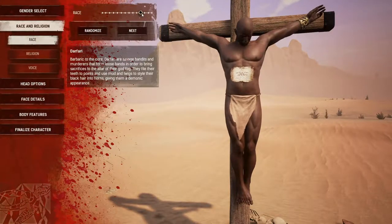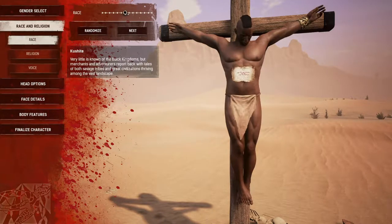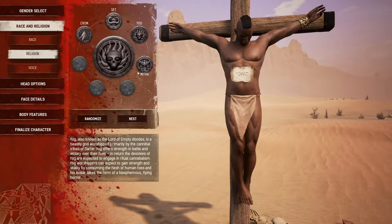The character is going to be male — I'm going to be a Kushite. For religion, do I even want to deal with that? If I don't, you just choose Crom, otherwise you get to build altars and all that good stuff. We'll go Yog — I like Yog, I haven't tried the others out.